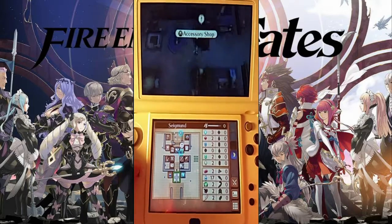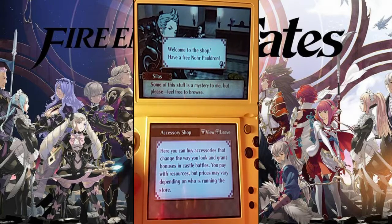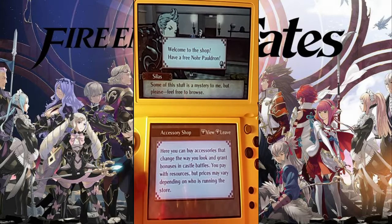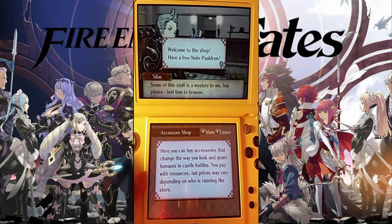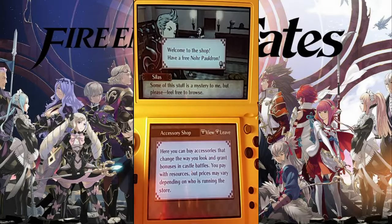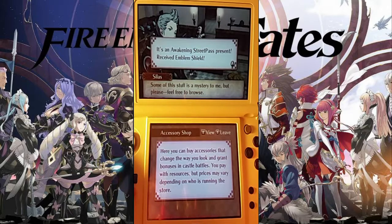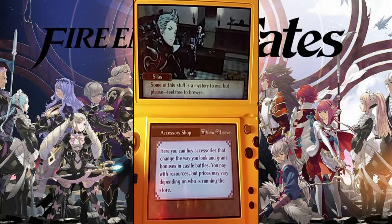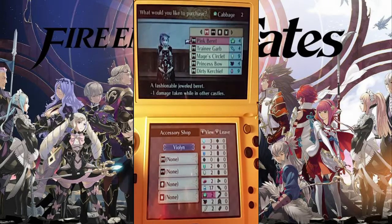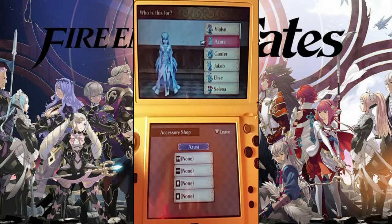So let's go to the accessory shop, shall we? Welcome to the shop. Here you can buy accessories that change the way you look and grant bonuses in castle battles. You pay with resources, but prices may vary depending on who's running the store. It's an Awakening Street Pass present received — emblem shield? Oh I can customize them! Oh this is kind of cute. This is awesome.